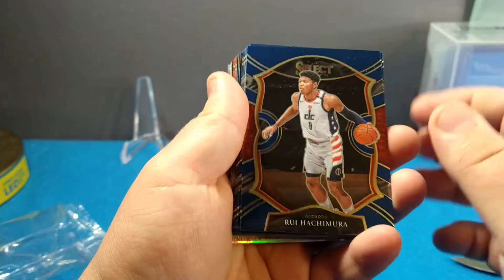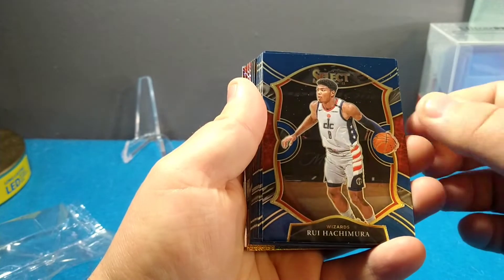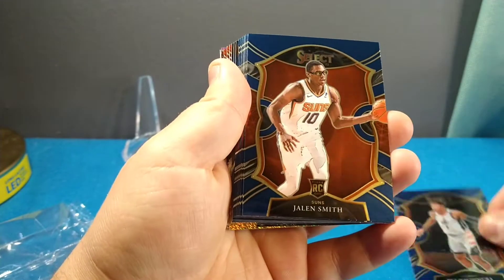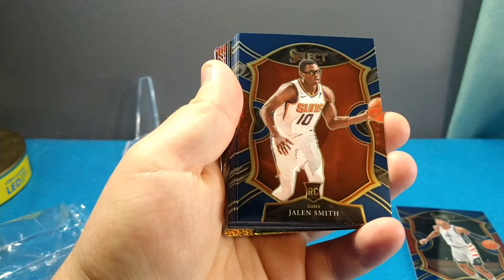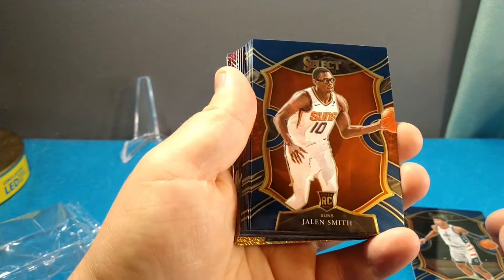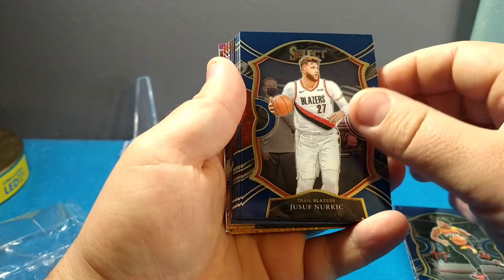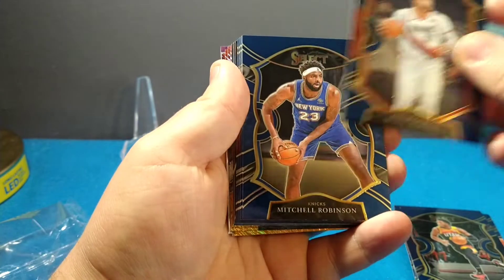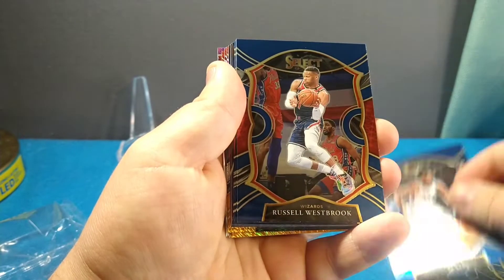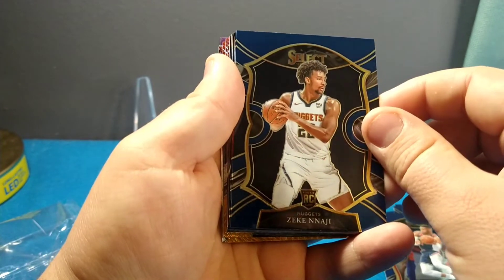These kind of remind me of chrome cards, like Prizm. Here we go — we got Hachimura. I'm gonna sleeve some of these up and throw them back there as hits. Got Hachimura, got Jalen Smith. I'm looking for top drafted guys — I'm looking for LaMelo, those top rated rookies. Donovan Mitchell, Yusuf Nurkic, Mitchell Robinson, Killian Hayes, Marvin Bagley, Russell Westbrook, Zeke Nnaji — pretty cool card there.